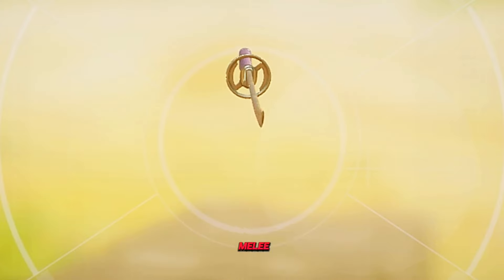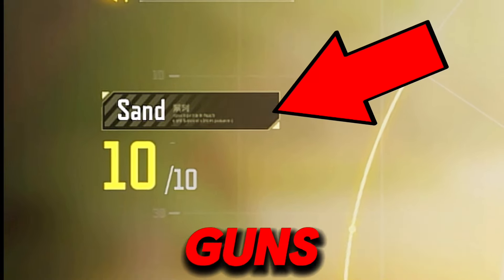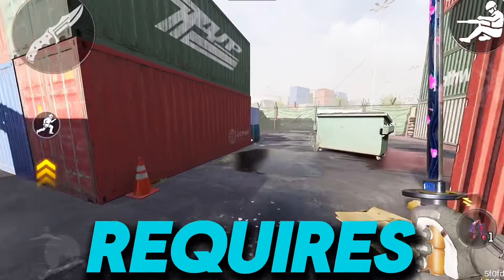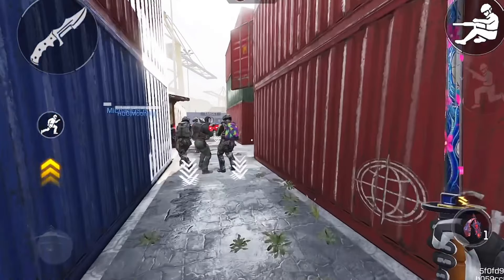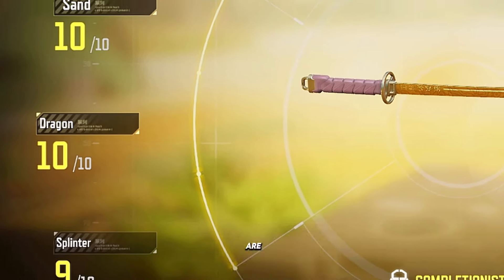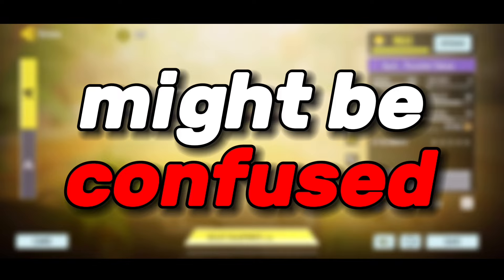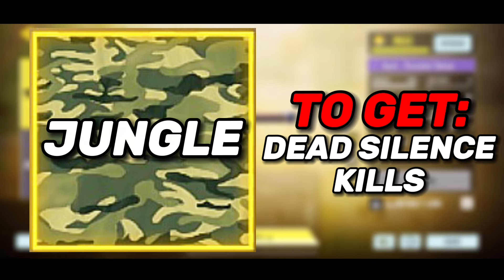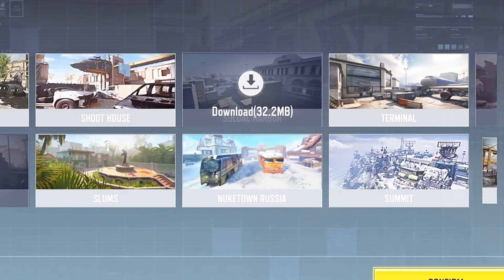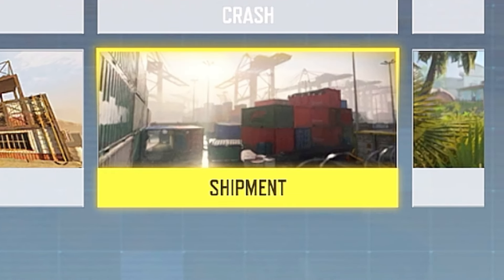For getting the gold camo on the melee, the sand camo has the same requirement as other guns — just normally killing enemies. The dragon camo requires kills from behind; my method is to circle around the enemy then kill them when you're at their back. The splinter and other camos are easy to get. The only one people might be confused about is the jungle camo, which requires dead silence kills, meaning you need to equip the perk dead silence. The map you should use when grinding the melee gold camo is Shipment, with hardpoint as the game mode.